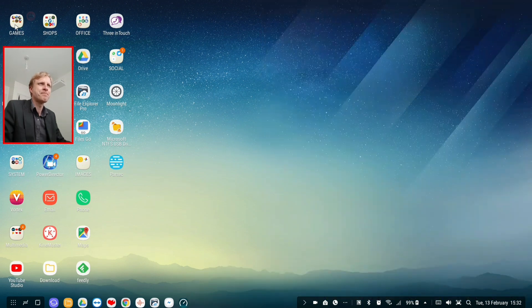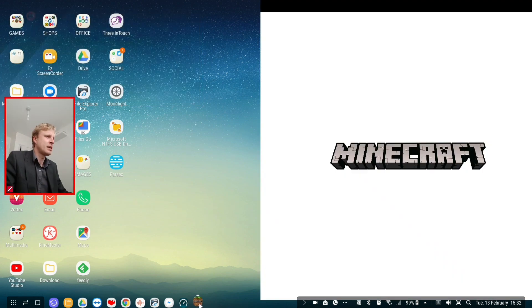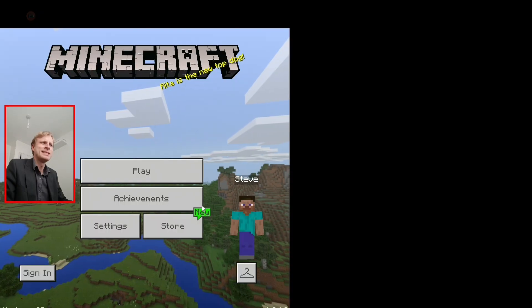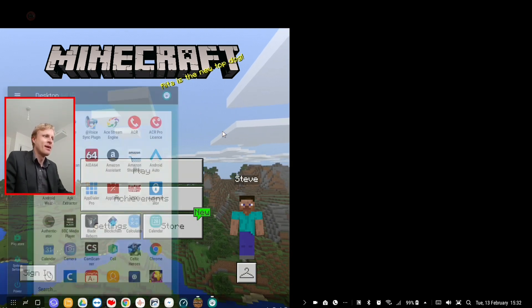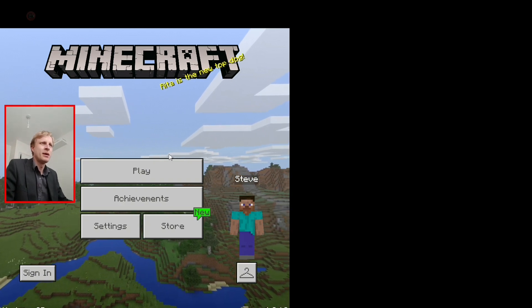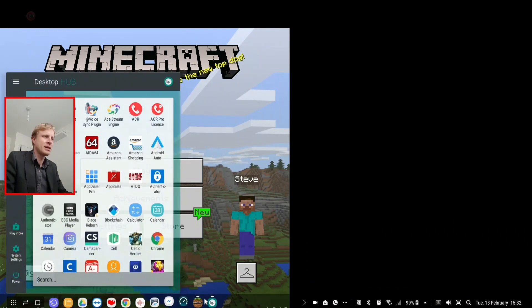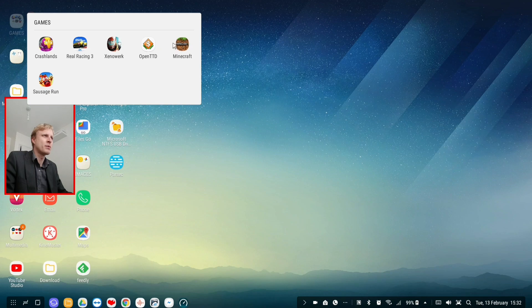Let's close it and open again. So it runs in a window — let's try full screen mode. Now it's bigger! Like I said, I can't understand how I managed to do it. But I was pressing left and right, maximizing and minimizing Minecraft, and it went into full screen mode. So let's try again.